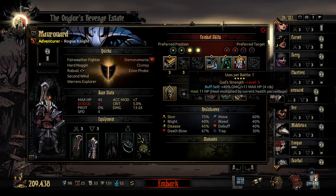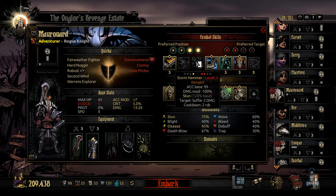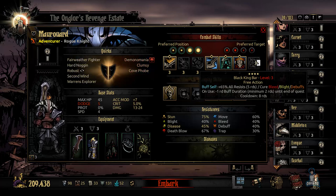For this playthrough I also decided to go with God's Strength, where I buff myself plus 40 damage, 11 max HP for four rounds. Looking back I should probably run with another ability, but for now let's look at his other abilities. Helmbreaker hits position one or two, does good damage, and debuffs the target minus 16 protection — really nice. Storm Hammer hits positions one and two simultaneously with a chance to stun. And Black King Bar is a free action that buffs self plus 65 all resistance and cures bleed, blight, and debuffs. This guy is the full package.